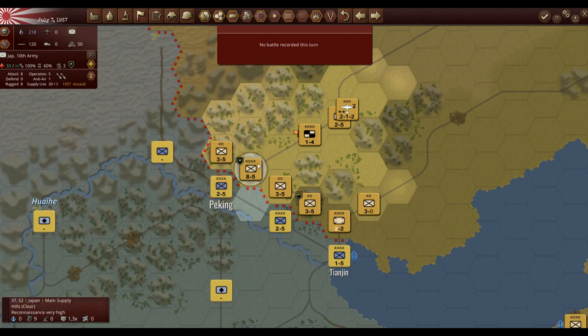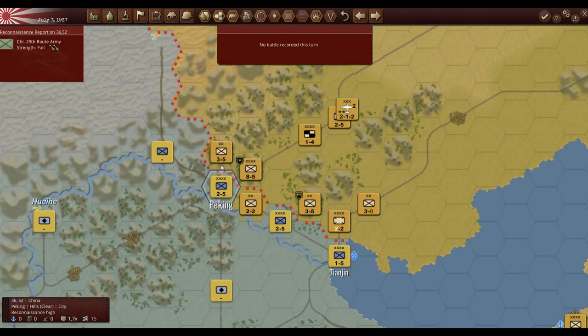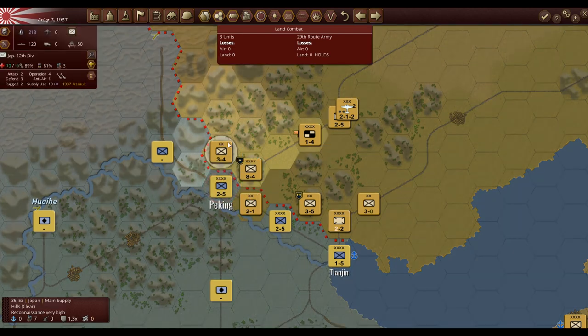You might ask: how do I get better odds if my strongest unit can only do two to one? Well, this game expects you to combine attacks. We're going to move this unit here, and then do a combined attack with all three units. You can either Ctrl+click all adjacent units toward the enemy to get a 4-to-1 attack, or you can Shift+click on top of an enemy unit and all surrounding units will attack it. So let's do an attack — we can see the losses.